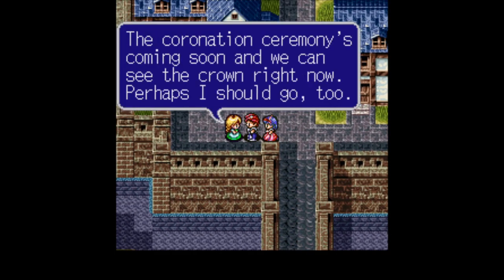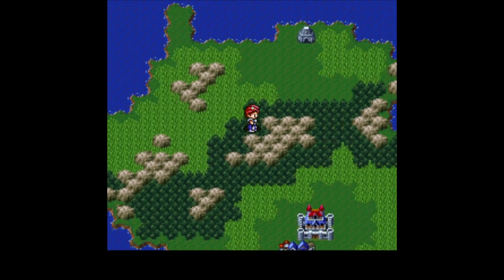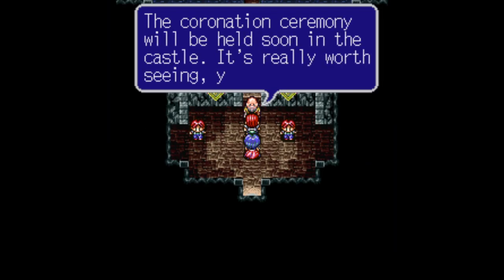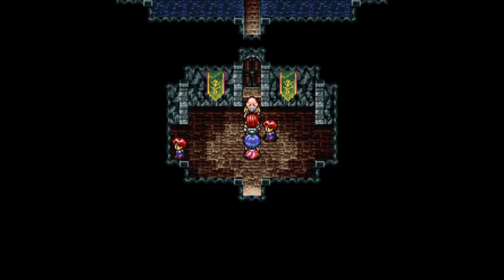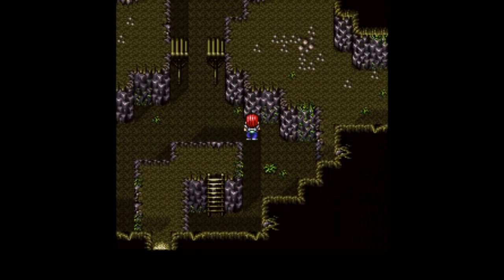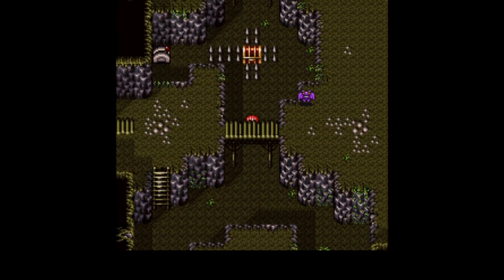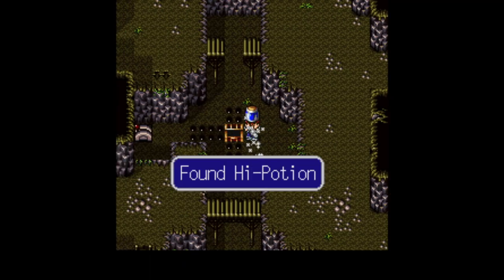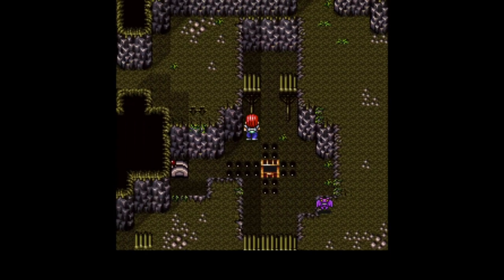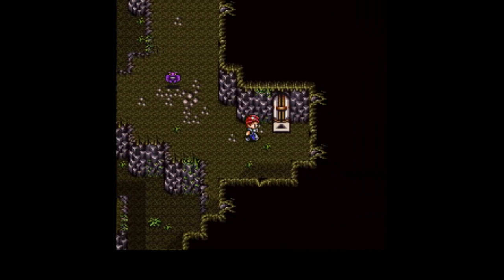The coronation ceremony is kind of soon — we can see the crown right now. I'm not going to start up that event, which is in the castle. But I am going to — oh, there's a dungeon up there. The coronation ceremony will be held in the castle. It's really worth seeing. I'd better get back before the ceremony begins. And there's this dungeon here — Alun's Northwest Cave. Hi, Potion. Excellent. Yes, I'm going to this place out of order deliberately. I'm probably going to die. I just want to know what I can do here.